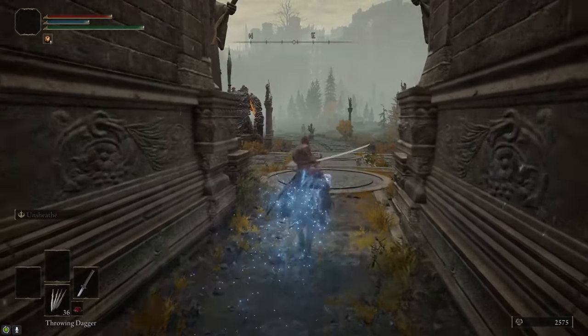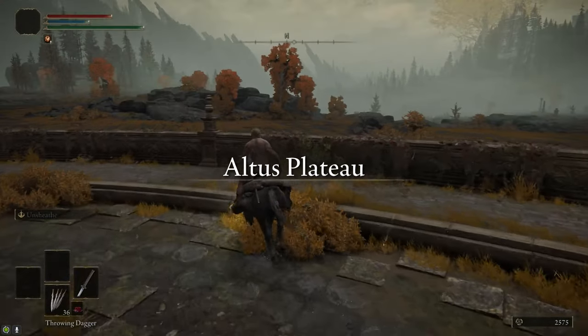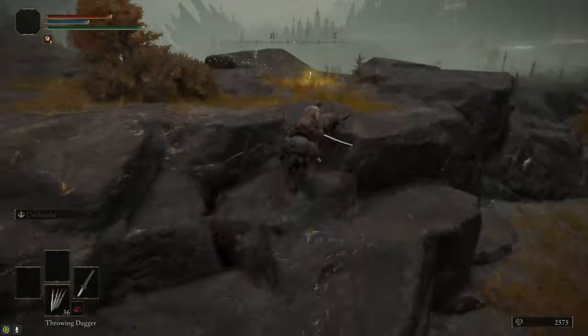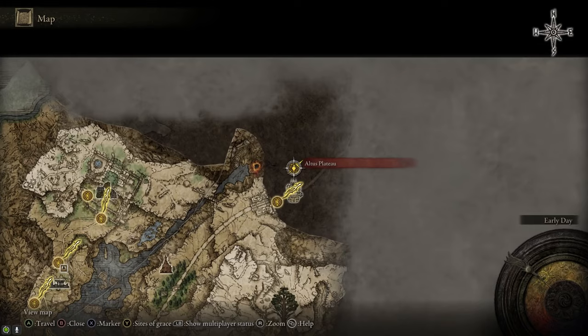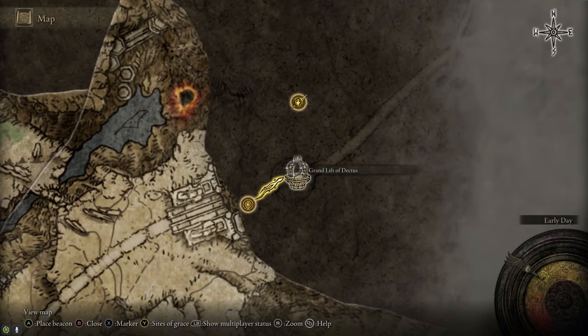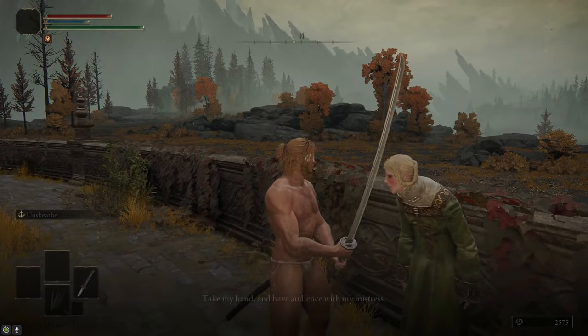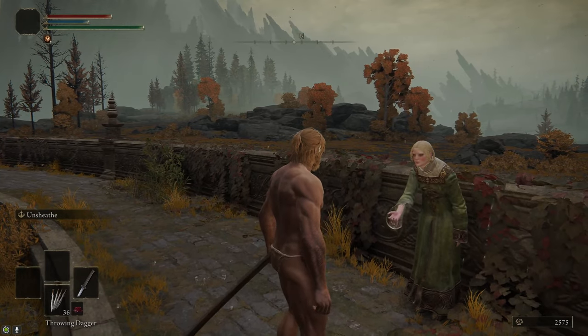At the Altus Plateau, Raya was there but we're not going to talk to her yet. Instead, go north, grab the Site of Grace because we're going to have to come back here later, and then you can go talk to Raya at the lift. Raya will offer to take you to Volcano Manor, so that's where we need to go. Take her hand.